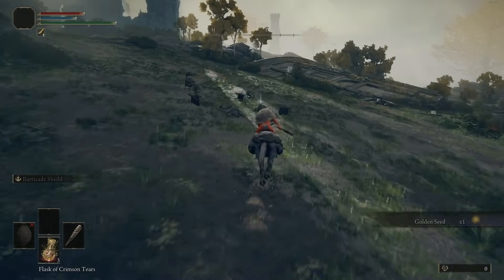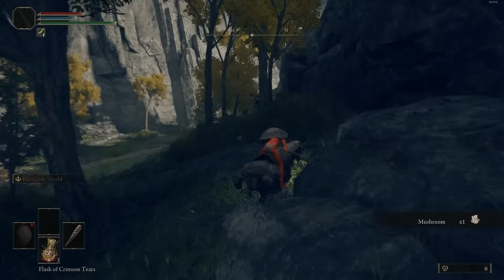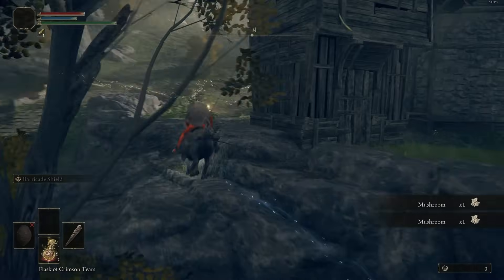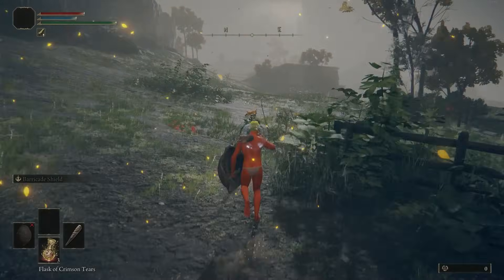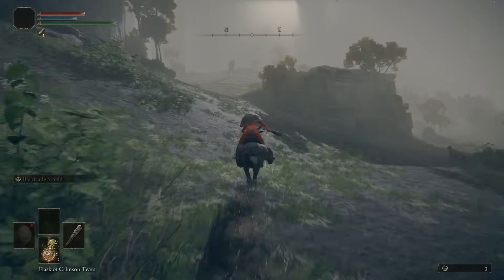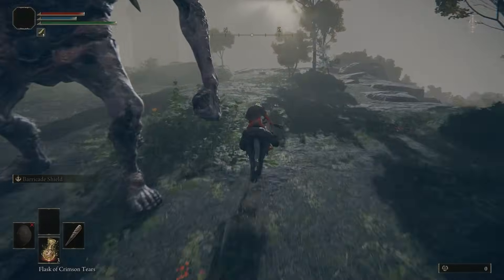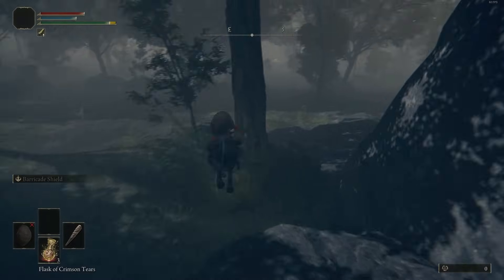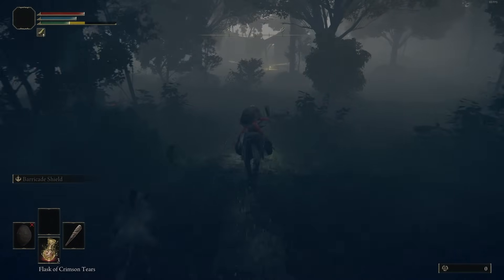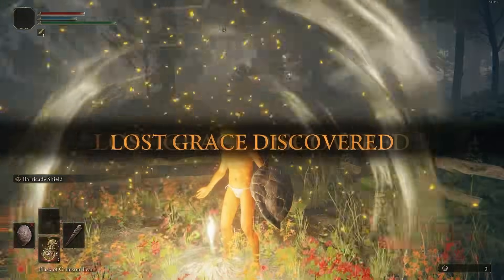We'll get the perfect amount of Smithing 1s and 2s to upgrade our weapon. Our weapon of choice is going to be the Iron Balls — those weapons just make quick work of basically everything. They're not the easiest things to use because they have pretty poor range, but they're still amazing weapons to have. We're going to continue along and pick up the Strength-knot Crystal Tear. We're going to pick up all the Damage-boosting, Elemental, and Stat-boosting Crystal Tears — they're obviously really important to have.